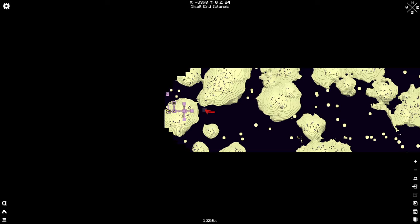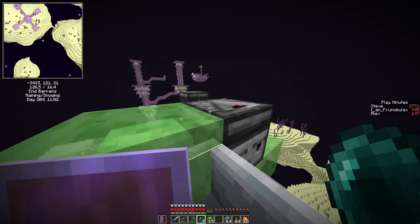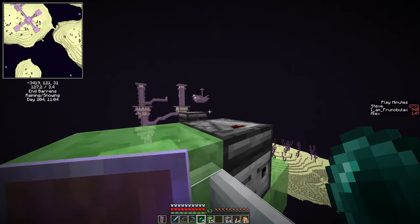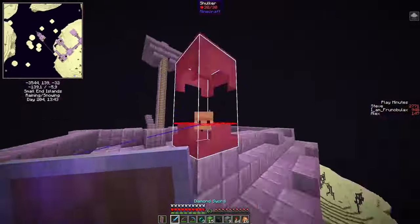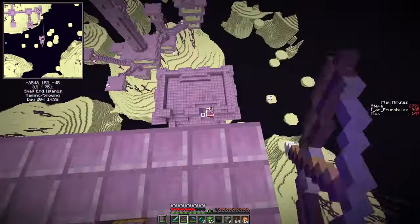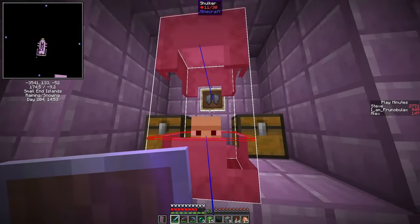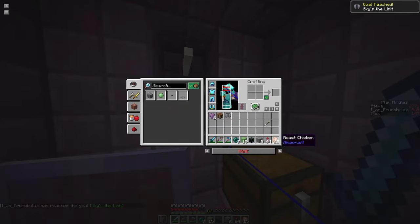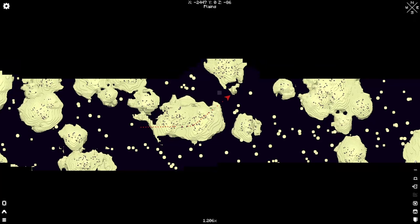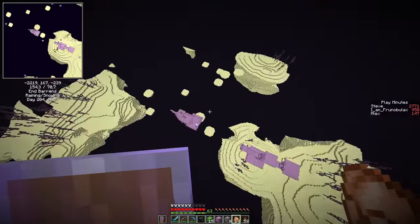I will just grab the elytra and leave — I'm not looting the end city. The way to go is to throw an ender pearl, get out of the flying machine, and then scaffold up to the ship. That's a beautiful sight — and the sky is the limit. I'll check out the other end city I looked up in the map, because it's never a bad idea to have a backup elytra.